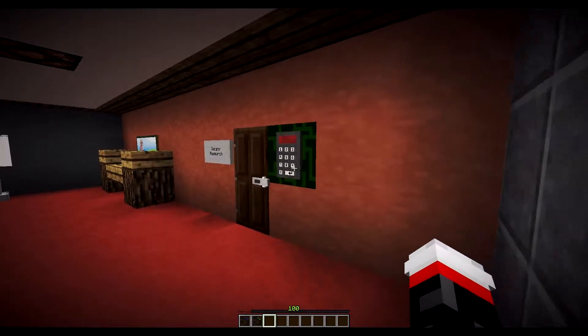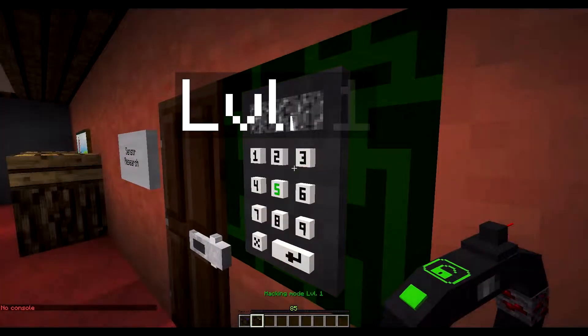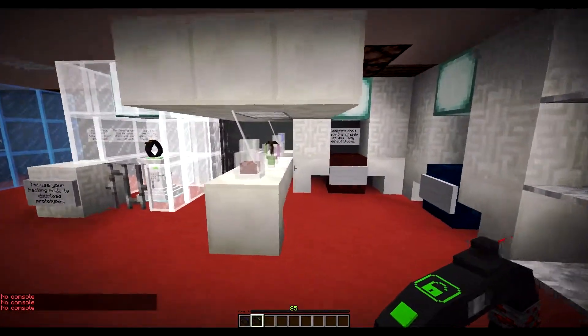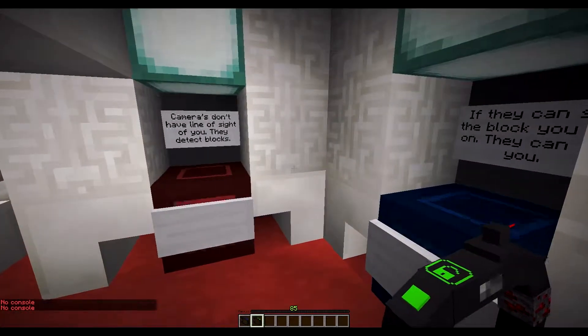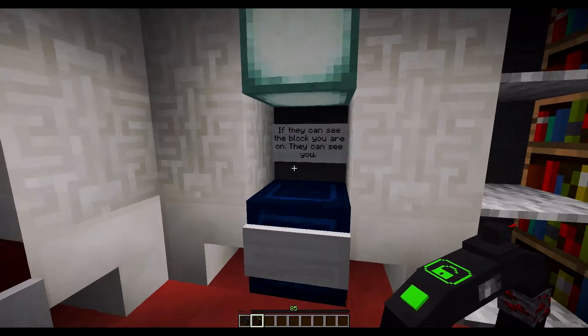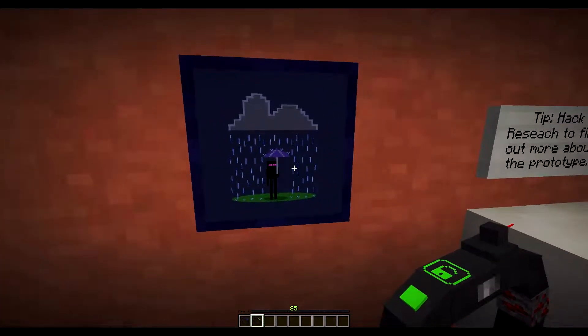Should we hack this? Is that a good idea? We've hacked this — whoa, what is this? We've got magical moving blocks! Cameras don't have line of sight of you — they detect blocks. If they can see the block you're on, they can see you.